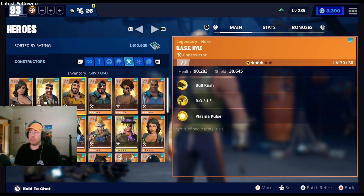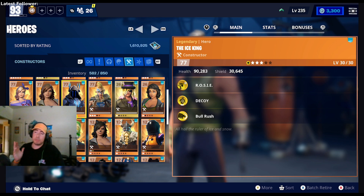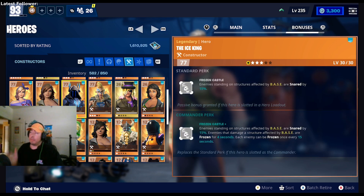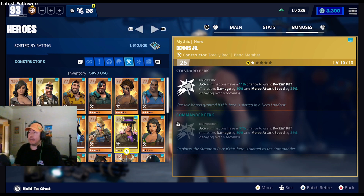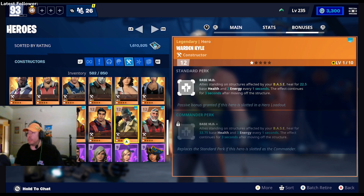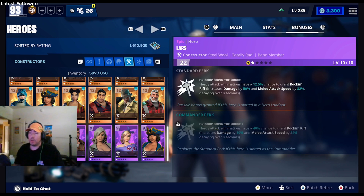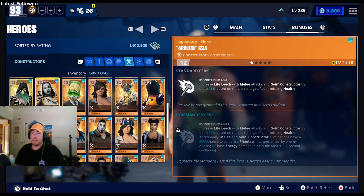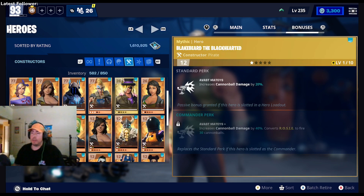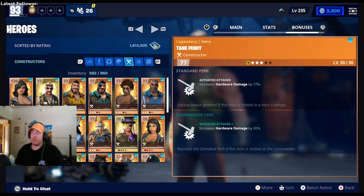There are so many heroes you can pick from. A constructor increases the defenses, and sometimes the character has a special ability — like this one where if enemies hit it they get frozen or stunned, which is why some of them are really good to use because they do more damage. This one increases the health, and the description tells you exactly what they do. Even lower class heroes are good — don't get rid of any heroes unless you have a higher rarity of that character.